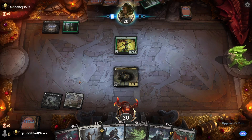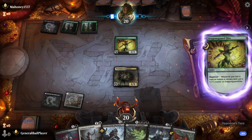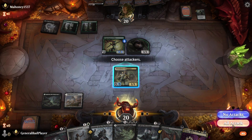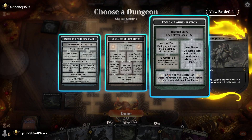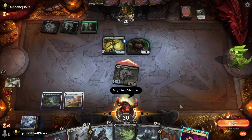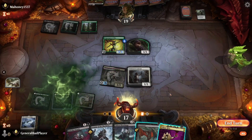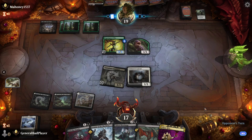It looks like he doesn't have a board-wipe — he grabbed Necrotic Fumes instead. We grabbed Village Rites, swing with the Adventurer. As much as I want to go into the Annihilation dungeon, I might go Fandelier because I need a land. He's going to take the damage. Should have played my land tapped before combat — that's the trick. I'm acting like a general bad player, which is also my name. He can't cast Necrotic Fumes — he doesn't have two black mana!